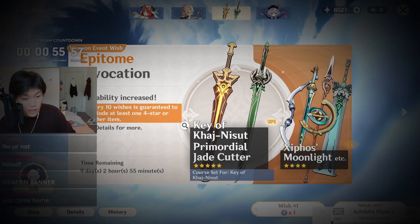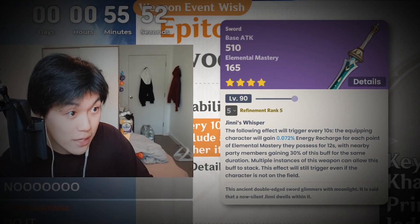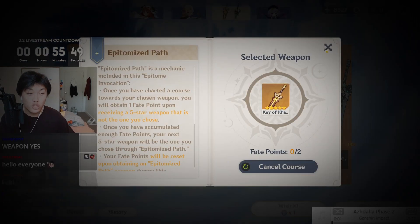You know that four-star sword there, the Siphos' Moonlight? That weapon at R5 is actually really good. So I should get that weapon.